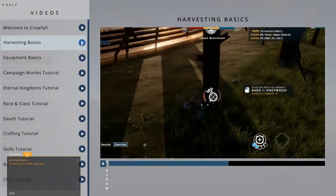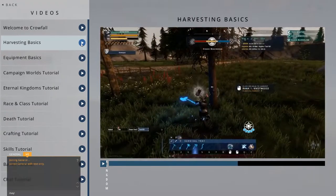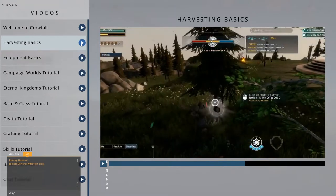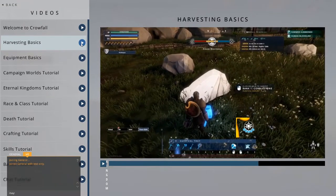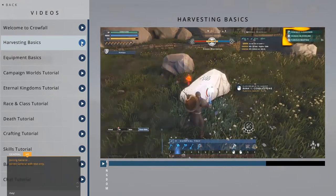Occasionally, a bullseye will pop up on that resource. This is a weak spot. Land your attack on it, and you'll be rewarded with a critical hit, which does more damage. By default, everyone has the skill Energetic Harvesting in their survival tray. As you harvest, you gain pips, which you can then spend through Energetic Harvesting to receive different buffs.